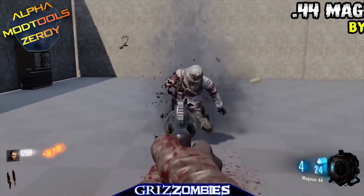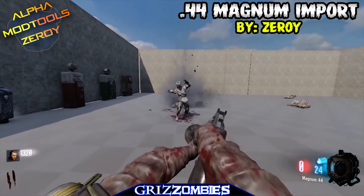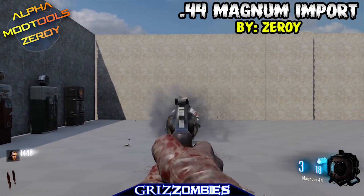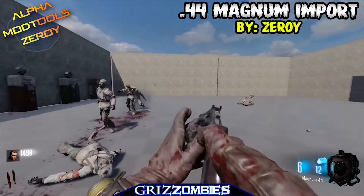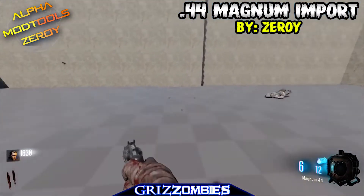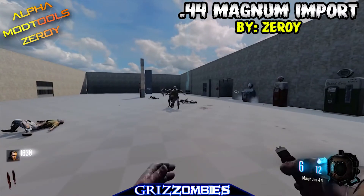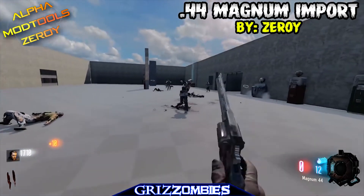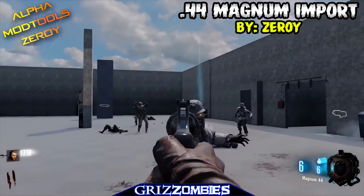Moving on to the 44 Magnum, which was imported by Zeroy. Last time we saw Zeroy he had imported Ammo-Matic, a perk machine you can buy for 750 points that gives max ammo. He's been playing around with that on a different map he's been advancing, but he just brought this 44 Magnum into the base form map, where a lot of people test different weapons.